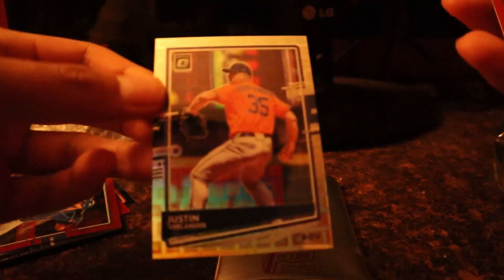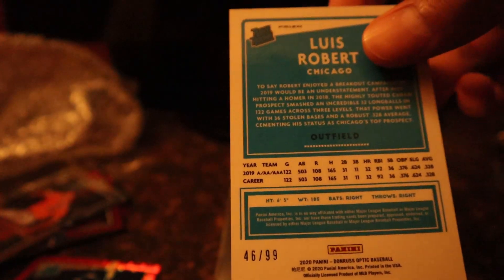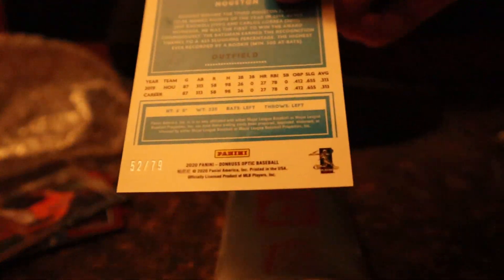We have a Justin Verlander and a Yordan Alvarez right here — red parallel. This one is 46 out of 99 for the Luis Robert, and we have a 52 out of 79 for the Yordan Alvarez. So we had a pretty good pack right here already. Not too sure how much those are going for, but those are really good pulls — exactly what we were looking for.